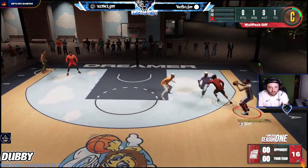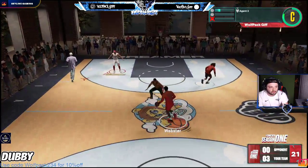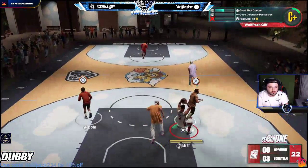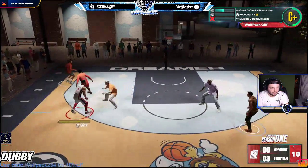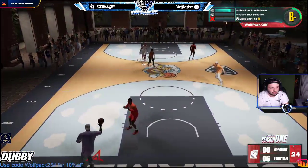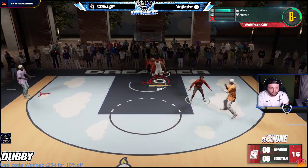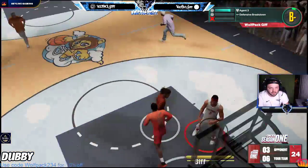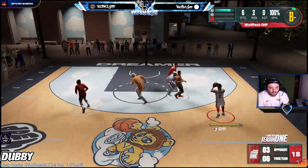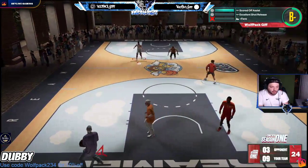A good way to just earn the XP is just get at least like 15 points a game and you should be all right. If you're a point guard, obviously you want to do the playmaking badges and go from there. What I would recommend is just do the team practices, do the drills, and you're on your way. If you don't want to play MyCareer, this is what you should do.